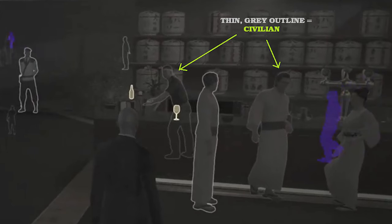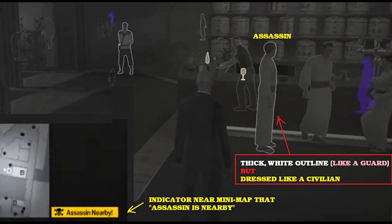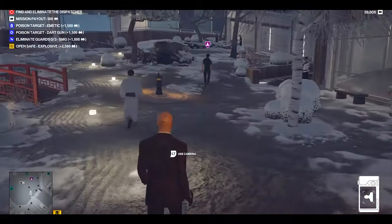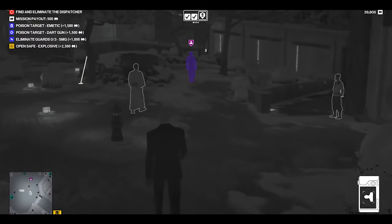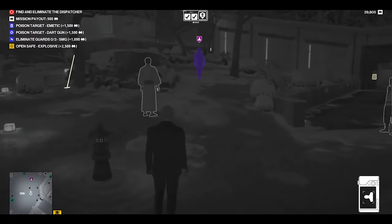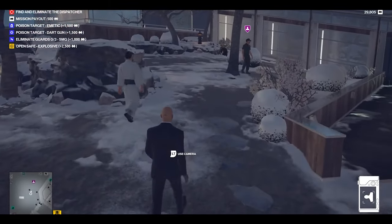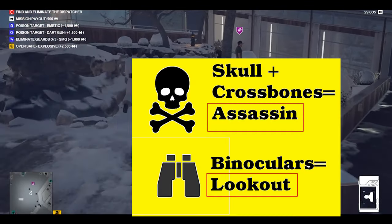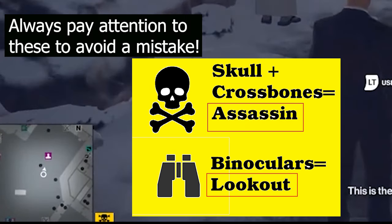The assassin will be very close to the suspect — they usually trail the suspect somewhere behind them. So if you look around for where your suspect is, which is that blue aura moving around, and you see this thick white outline character just following the suspect and stopping at intervals, you'll know you have your assassin. The assassin nearby minimap marker is a skull and crossbones.